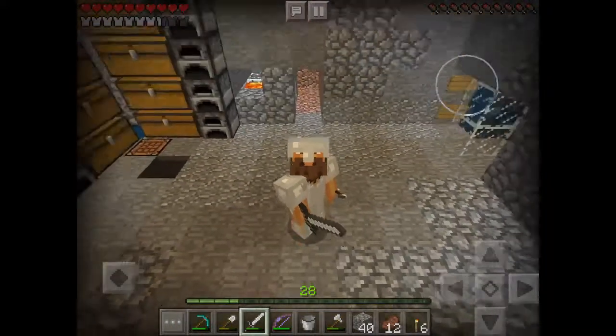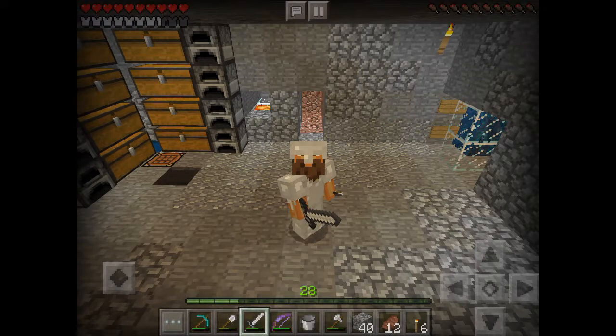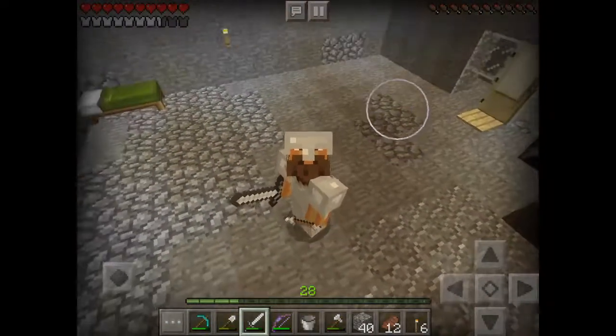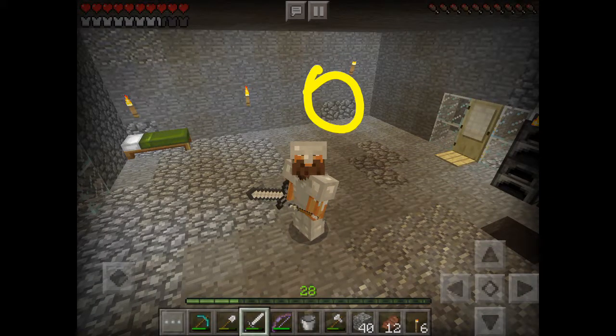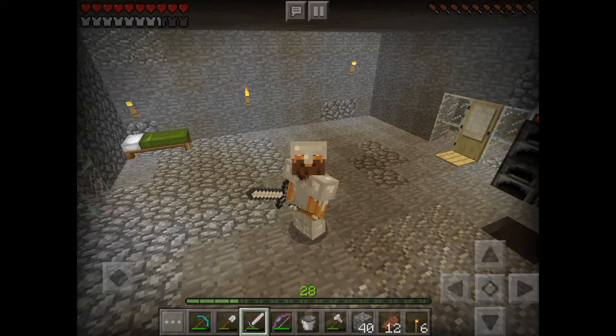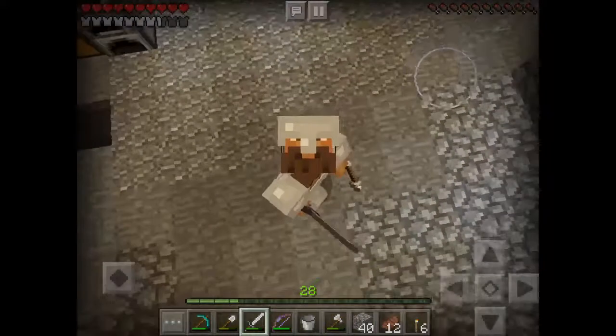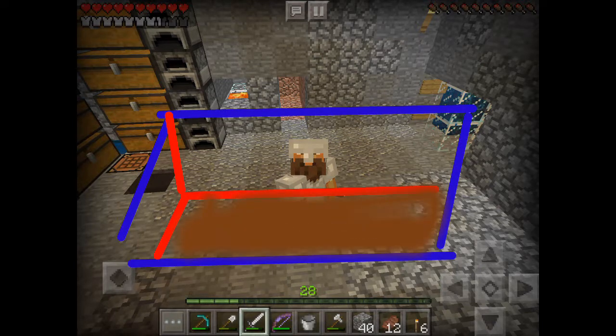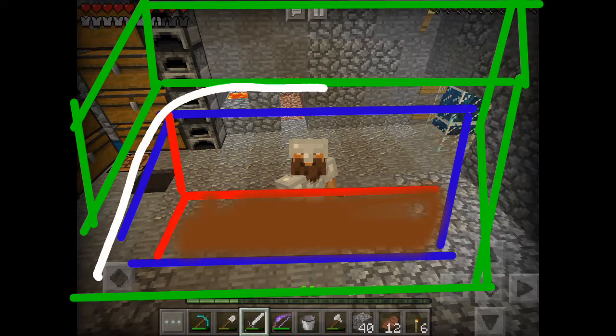I'm going to have cows probably over there behind me in that space, and I think we'll do wheat over there in that space. We probably should split these into two videos, one for the wheat and one for the cows, but it's so simple. We're going to dig out a room, put dirt on the floor, plant wheat, and put in a dispenser mechanism for automatic harvesting. Over here we're going to dig out a room that has a pit at its center and a walkway around its edges, so we don't have to worry about gates and cattle getting loose.